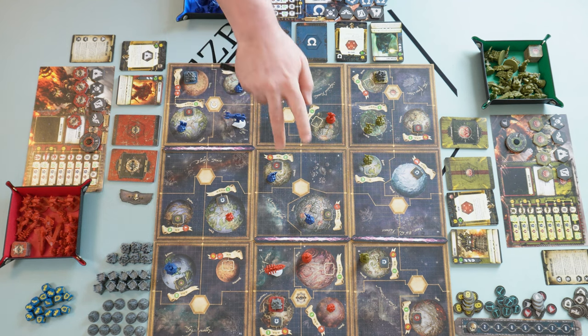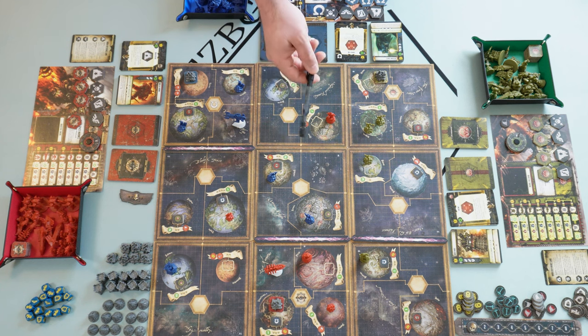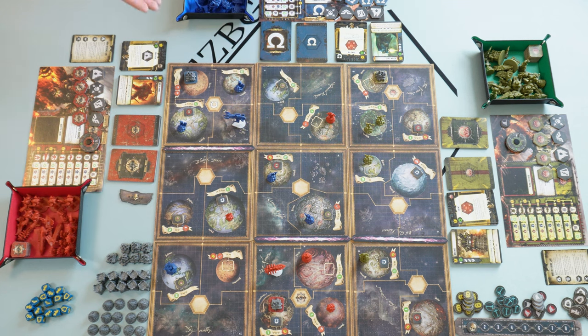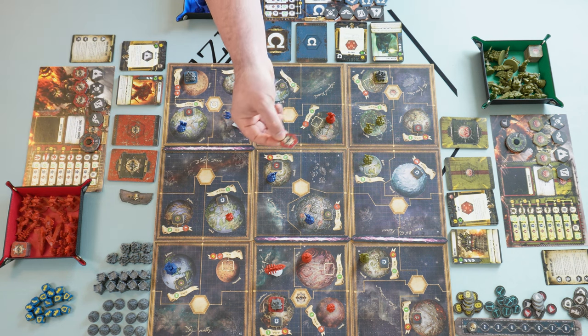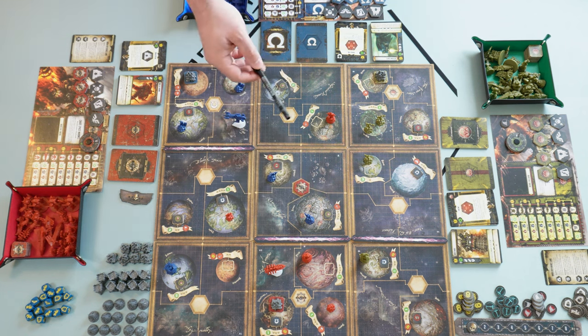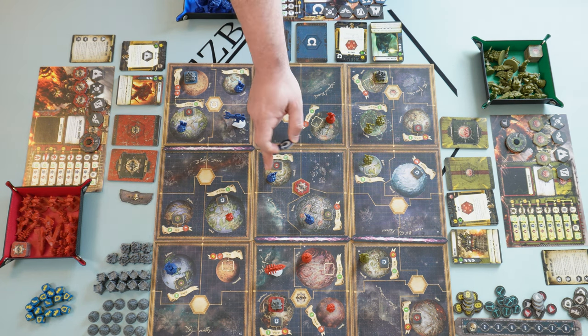Inside each system there are two different kinds of territory. The first is called a world — where we see the different planets. The other type is the void — the space area without planets. Each time a player places an order token, they place it face down — this is hidden information. If another faction later places an order token in the same system, they simply stack it on top.